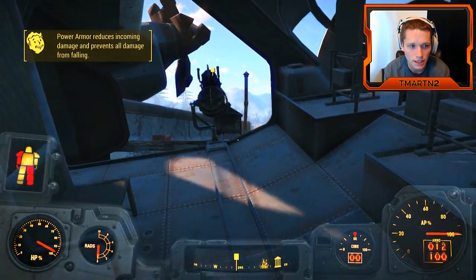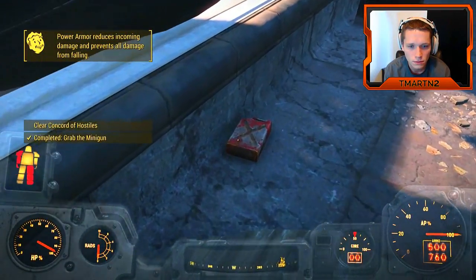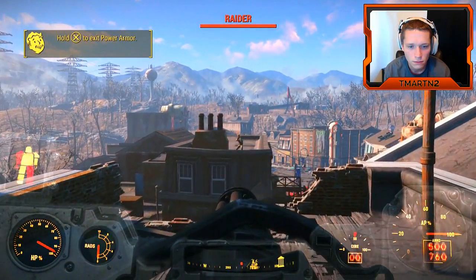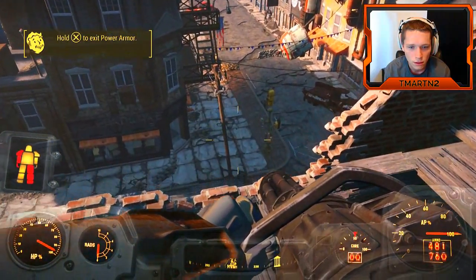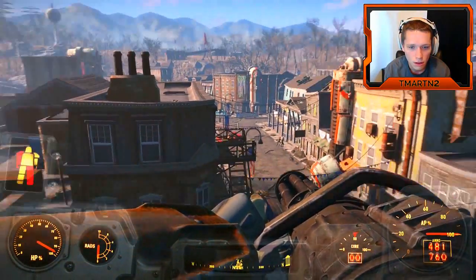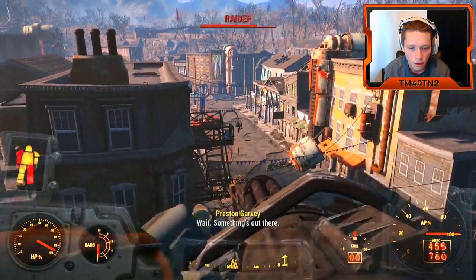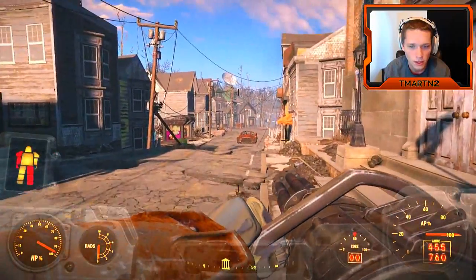Power armor reduces incoming damage and prevents all damage from falling. Up here — boss! We got somebody up here! Why don't you get down here and show me that fancy gun up close? Not a lot of people can get past my boys — I'll give you that! Come on, I've got places to be. Something's out there. We're here boys.